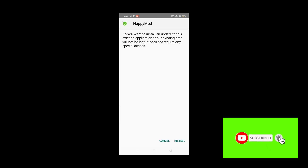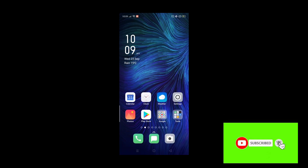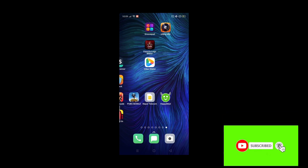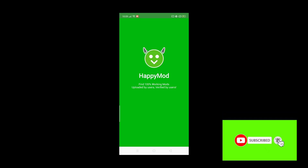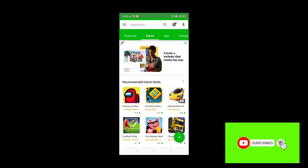But it can also harm your phone - I guess you may not wish to use this mod, it might harm your phone and get stuck. After that you have to install it. As I have already installed, after installing the Happy Mod you have to go to Among Us mods.